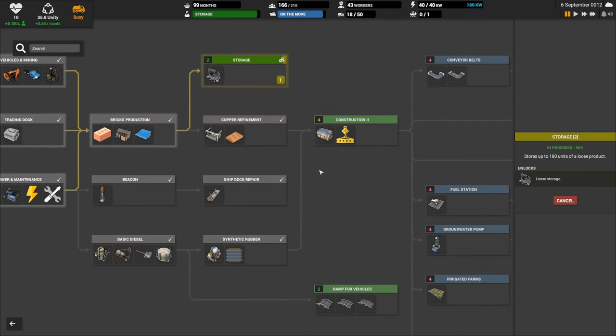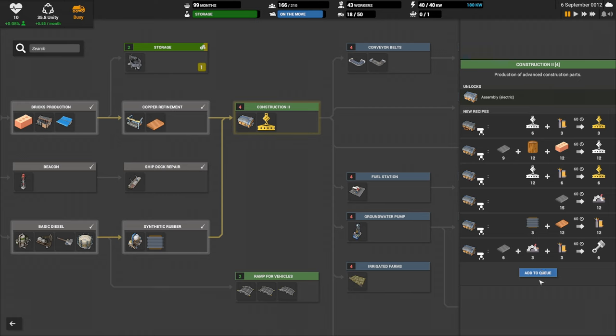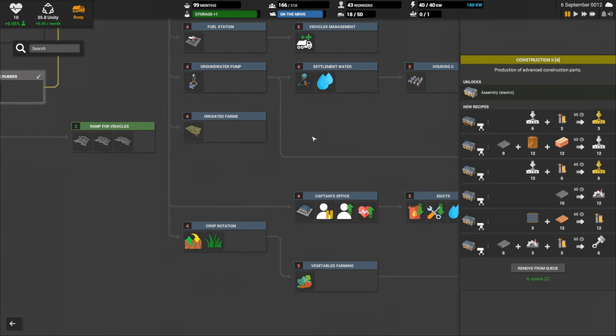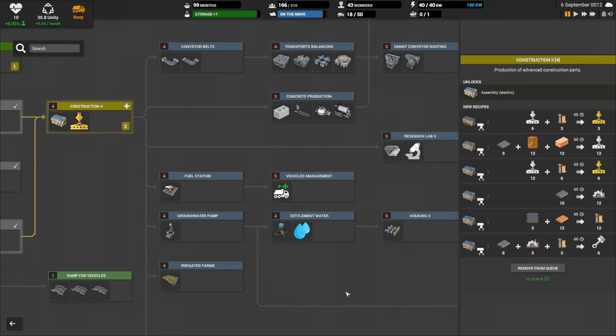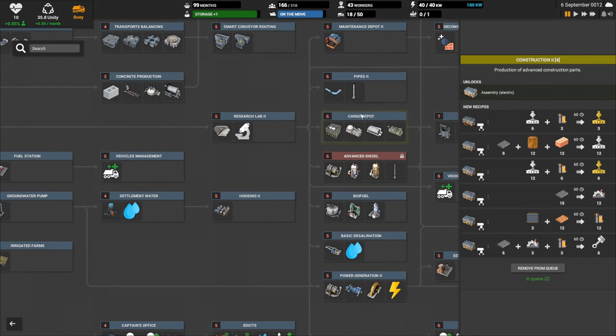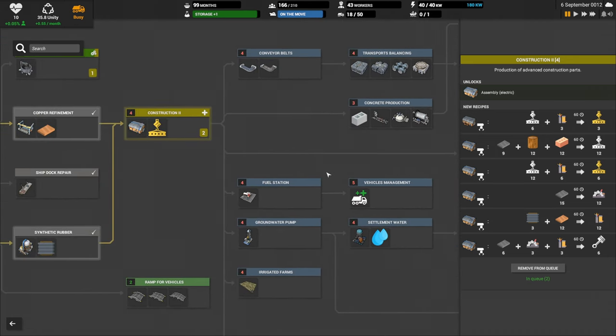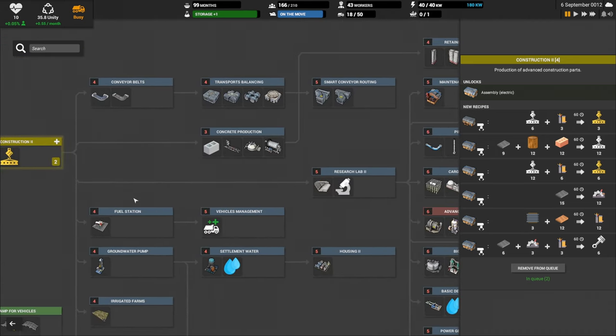We'll get to the cargo ship later — we have to repair it first. All the current research is done, and we need to pick another research. Let's do Construction 2. The cargo depot is something we can now research — but it's way out in the tech tree. Research Lab 2 and then cargo depot maybe. We might want cargo belts for our conveyor belts first, so it may be a little while before we leverage the cargo ship.